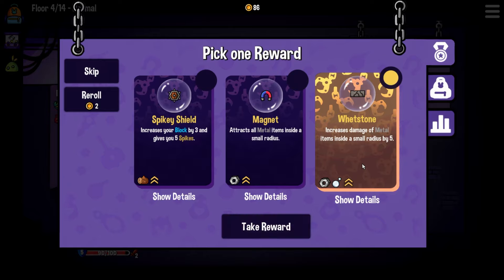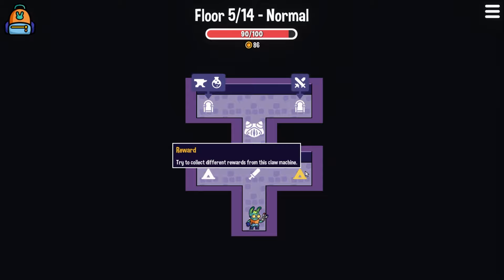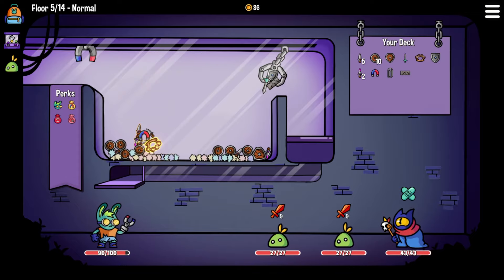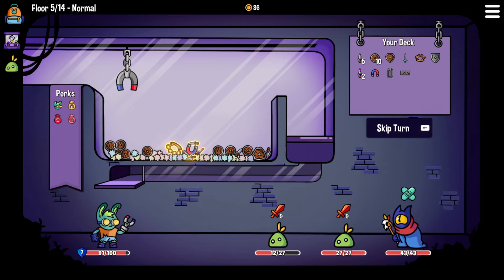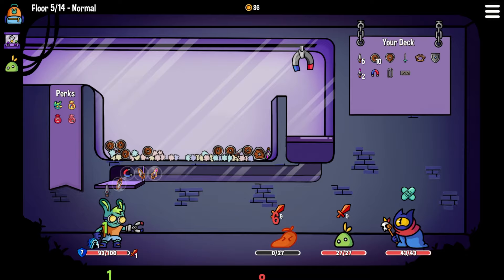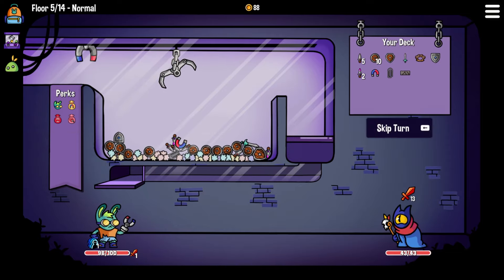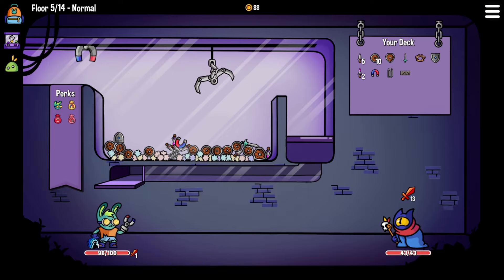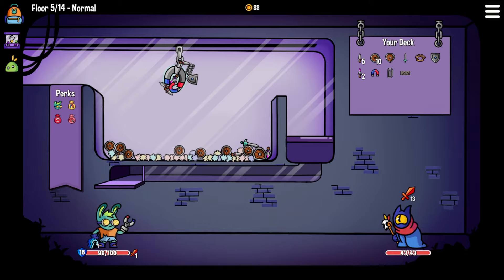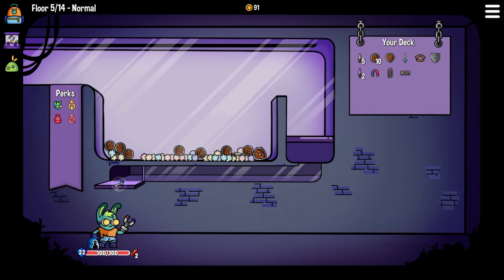A whetstone increases damage of metal items inside a small radius by five - that is so good for us. We've got to fight the Knight Commander of the Order of Defendalot after a small fight first. The whetstone is doing exactly what we hoped. We grab these items - the small sword is going to do a bit of extra damage. We go for these metal items - most of these are buffed by the whetstone, which is really good. We took out the first guy no problem. We've got a dodge to deal with nothing because we took out the second guy as well. The whetstone didn't fall back in this turn - let's grab some daggers and a bit more shield. We've got the small sword and other poison dagger pulling in. We've defeated him - he didn't even have a chance.